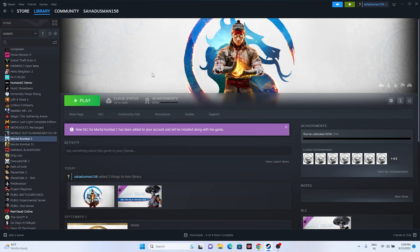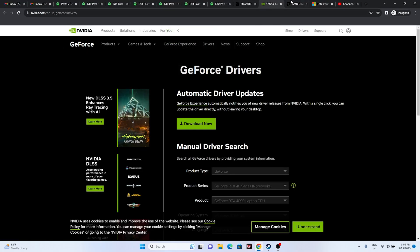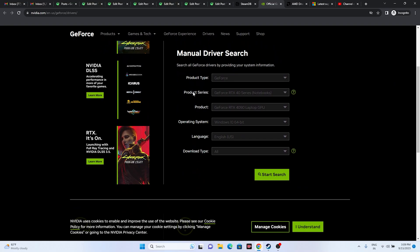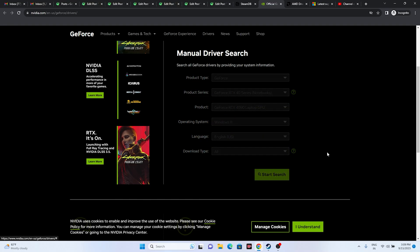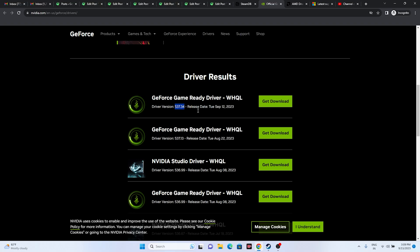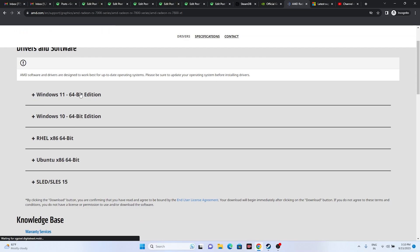Next, update your graphics card drivers. Links for both NVIDIA and AMD are provided in the description. For NVIDIA, go to the download page and select your product type, series, operating system, and language — for example Windows 11 — then click Start Search. Download the latest version (e.g., 537.34 released September 12, 2023), install it, restart your PC, and try launching the game. For AMD, similarly select all details, submit, download the appropriate version for your OS, and restart.